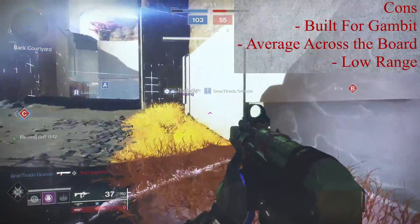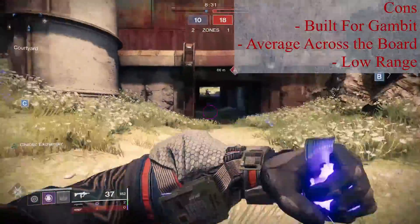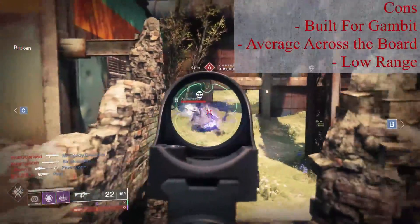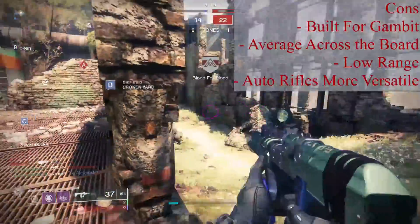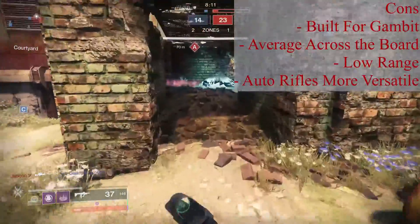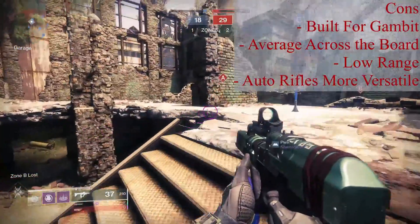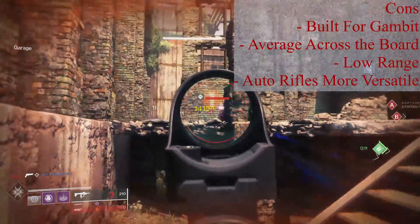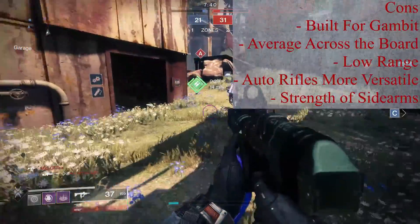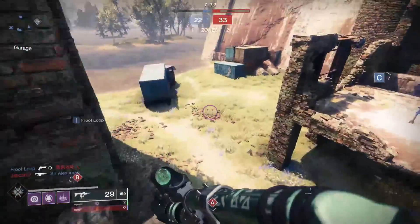The range can be a little bit of an issue here. We are looking at damage falloff starting at 14 meters, and it is quite easy to forget how tight 14 meters actually is. And maybe the biggest thing that's hurting Exit Strategy is the current sandbox, with the overall strength of auto rifles and sidearms. We all know just how strong those 600 RPM auto rifles are, but even the 720s — which always felt like a beefed up submachine gun — can be a more versatile option. The time to kill values are not quite as fast as an SMG, but they are still pretty strong at closer ranges, and you have the added ability to engage at longer ranges around 20 meters and still see maximum damage output. And then you have sidearms, which are generally sporting a better time to kill value than SMGs while playing in very similar ranges. So is Exit Strategy really going to be the better option here? If you have to think too hard about this question, then you already know the answer.